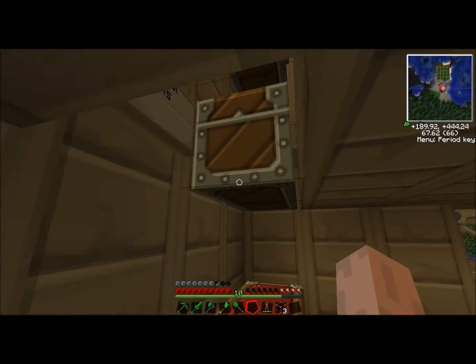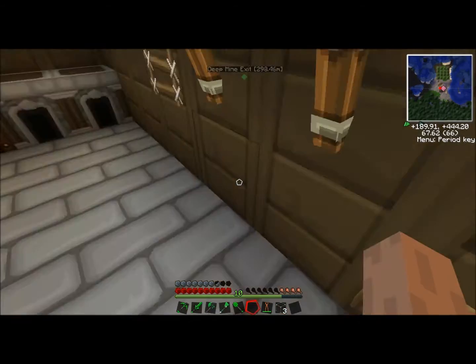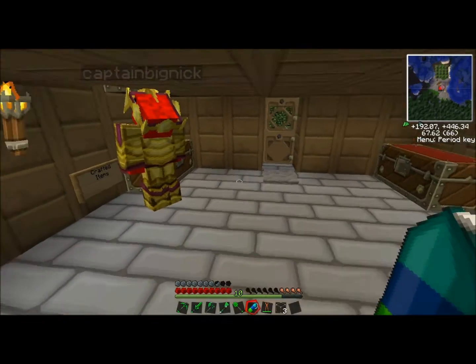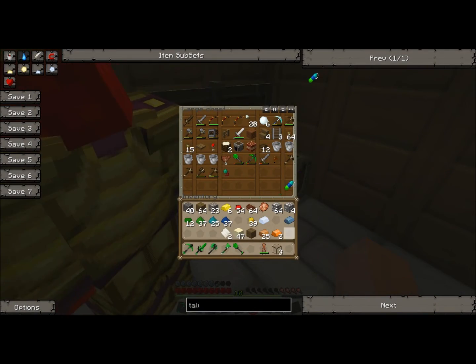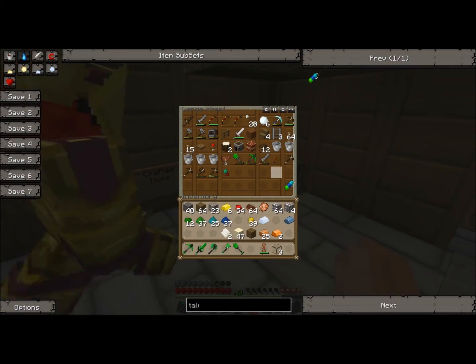And then I need two string. I have five string if you need it. Oh, I've already got it — thanks, man. One of each equivalence dust in sort of an X-ish shape pattern. There you go — you have your talisman of repair. I'm going to go ahead and put this in the tools chest. Nick, if you ever have a tool that's running out of health, put it in this thing and it'll automatically get repaired.